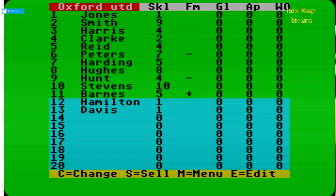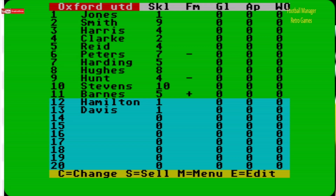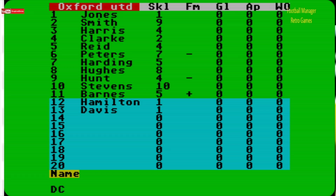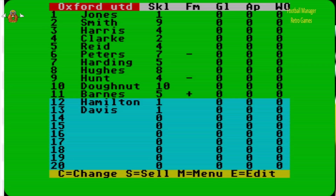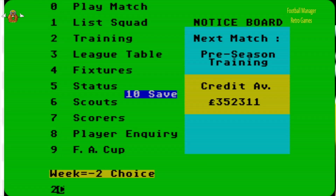There are only skill levels here — there are no energy levels in this game. When you go to training these numbers can go up. I think the maximum is 20, I'm not certain. E to edit — that's good. Let's edit Stevens and put myself in because I always like to put myself in games if I can. Player number 10 — Donut. I have to put the best player in for me, so we'll go back to the menu. Let's go to training, number two.